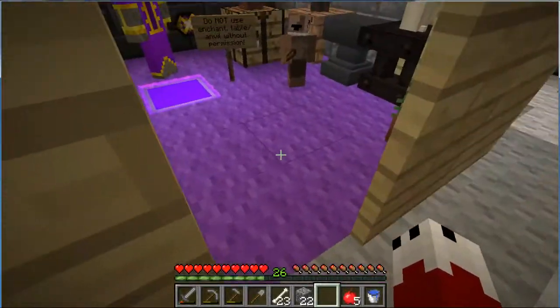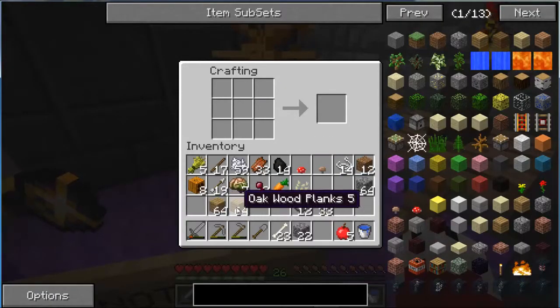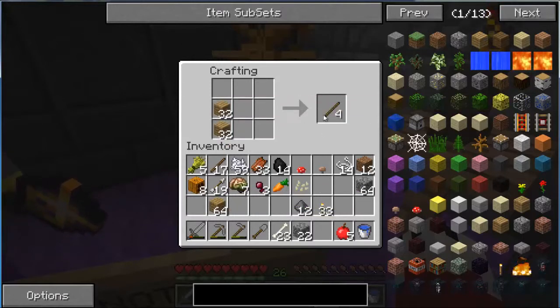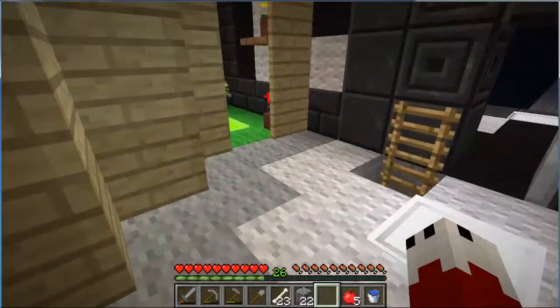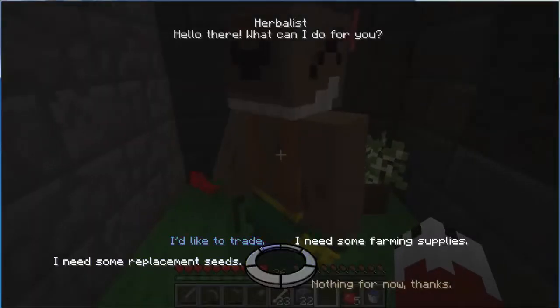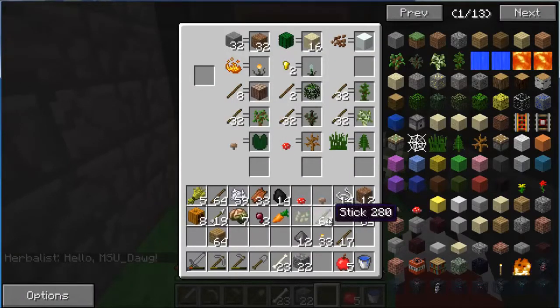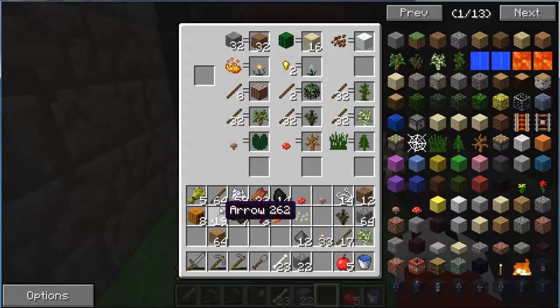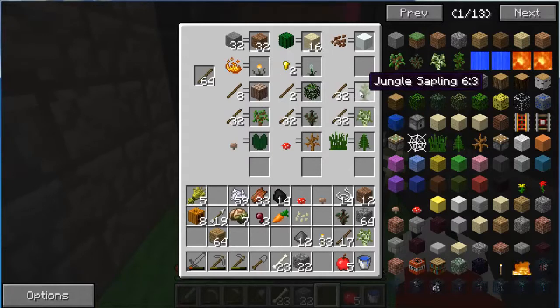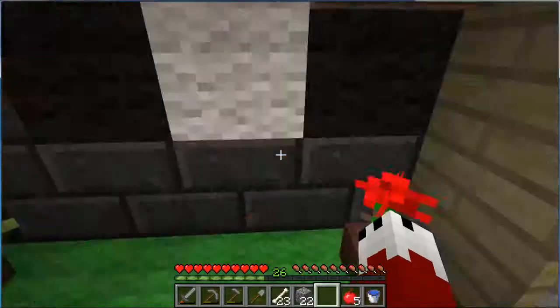So we need 32 spruce, 32 junglewood, and 32 birch. That should be plenty. I like to trade. There are my sticks. Birch I think was one of them. Spruce was one of them. And jungle is one of them.